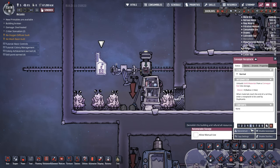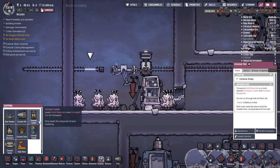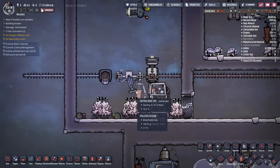Honestly, I would change this. I've removed the critter feeder and the conveyor receptacle and just put in a plain simple conveyor chute, because these guys are going to be more than happy to eat their polluted dirt off the ground.